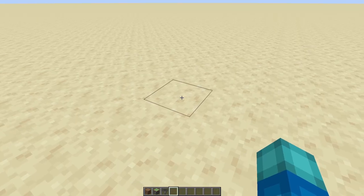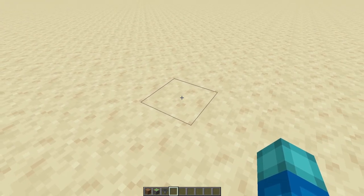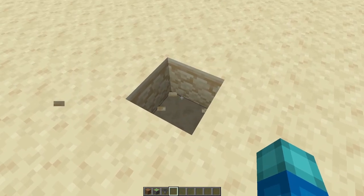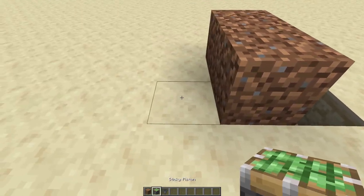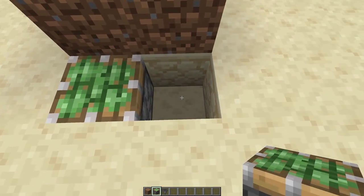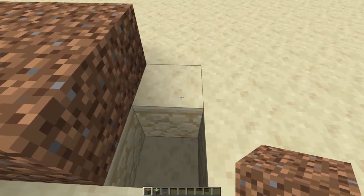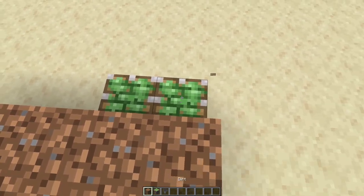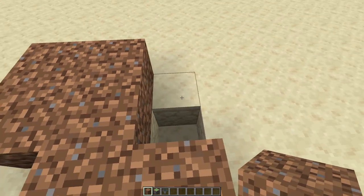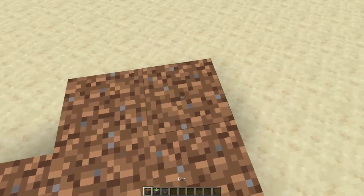To kick things off, you'll need to choose a center point for your build. I'm going to use this block here and generally it's a good idea to mark it by digging it out. Then using some dirt, create a pattern around your center point like so. Ensure that on the outside dirt blocks, you are placing sticky pistons underneath them. So the pattern is: two dirt, two sticky pistons, two dirt — repeated on each side to form the full layout.